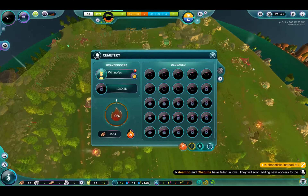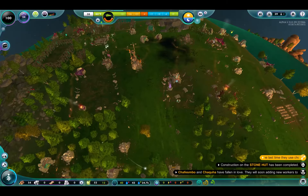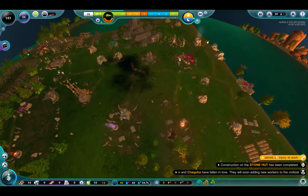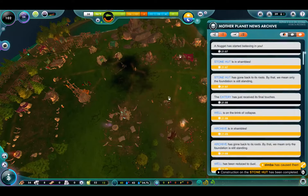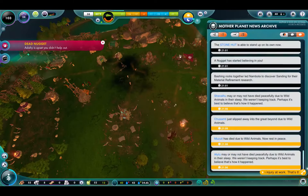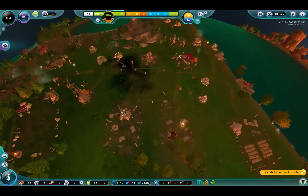We've got plenty of slots here, but it doesn't look like they've brought anybody in. We have plenty of dead nuggets laying around sadly. I'm not sure how I brought this up — there we go. I think those are old messages, and I think these are new. Wild animals. This can't go on.